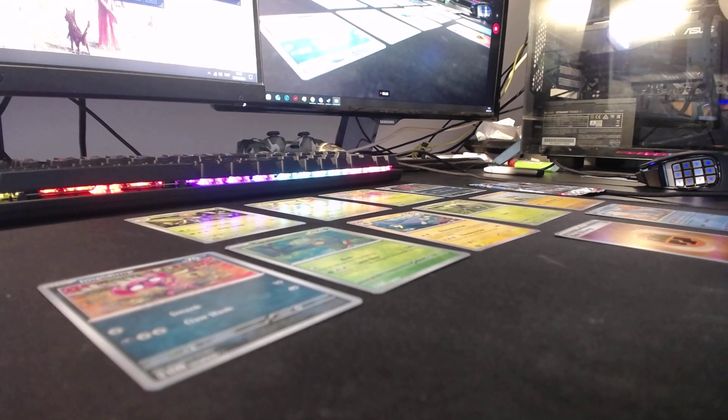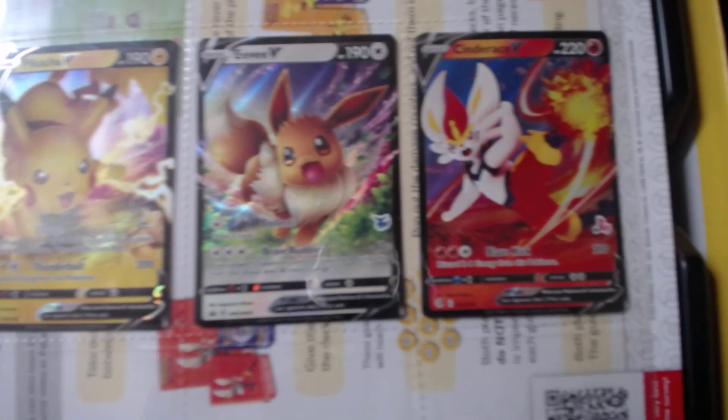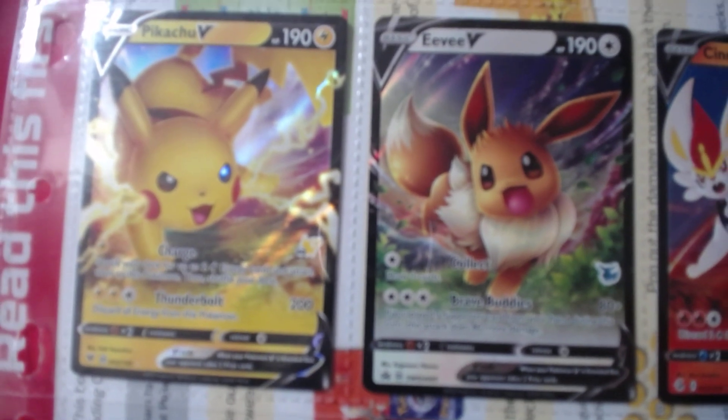I opened the tree deck box yesterday — it's a board game. And in that box I did get some nice cards; I'll show them to you guys real quick. In that deck I did get these cards: Pikachu V, Eevee V. It looks like it's a promo card — yeah, that's a promo card. I was quite happy with those; they look great.